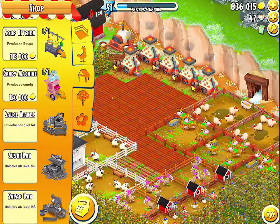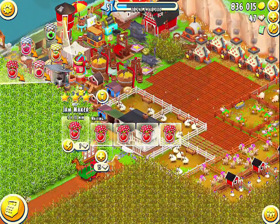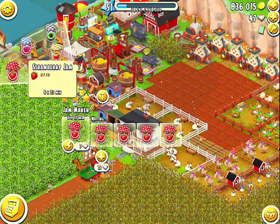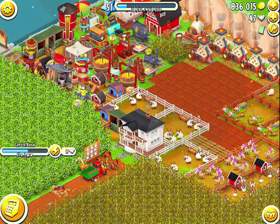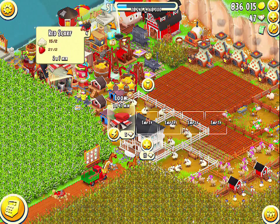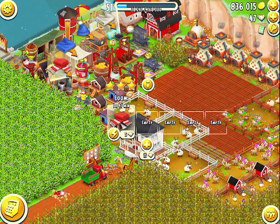In addition to these 3 new machines, which produce 9 new products, there are also 2 new products that were added to older machines. The first of these is strawberry jam, which was added to the jam maker machine. It requires 3 strawberries to make and takes 7 and a half hours, or 6 hours and 22 minutes if you have already gained mastery for your jam maker. The other new product is red scarves for the loom. You need 2 wool and 2 strawberries to create a red scarf and it takes 2 hours and 30 minutes, or 2 hours and 7 minutes if you've already gained mastery for the loom.